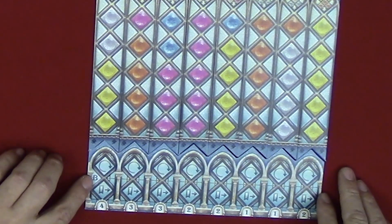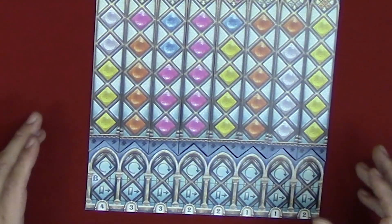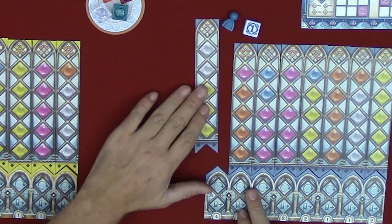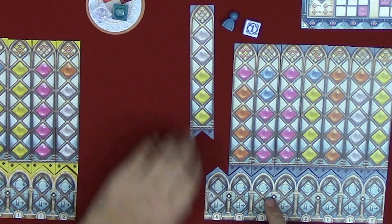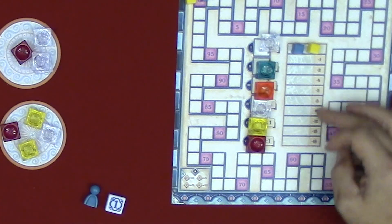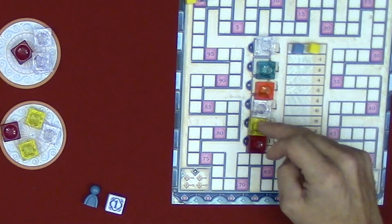On the B side there are no end game scoring symbols between the pillars — it works differently. Each spot on the palace board corresponds to completing the pattern tile above it, separated by the pillars on both sides. Up top is the broken glass track, and there's also the score round track.